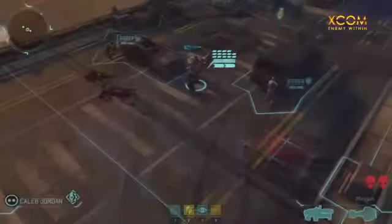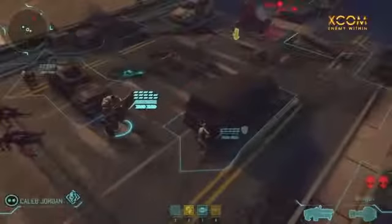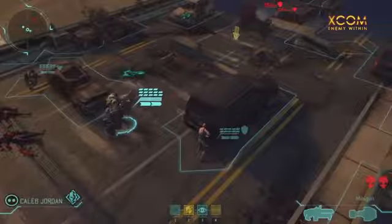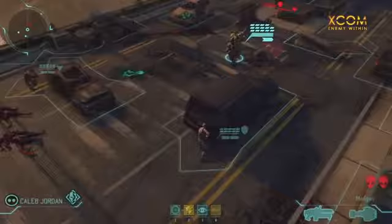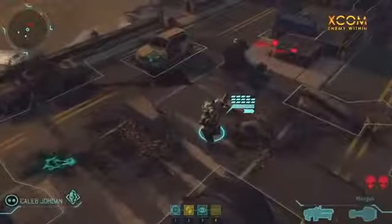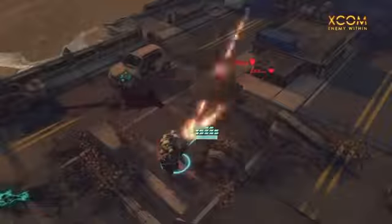You take one of your troopers and convert him to a mech trooper — that's a new class in the game. He'll be rocking this big old minigun, and one of his abilities is called collateral damage, which lets him destroy stuff in the environment, like the cover these aliens are hiding behind. So we killed a thin man, blew up the cover, and left the muton wounded and out in the open — poisoned.